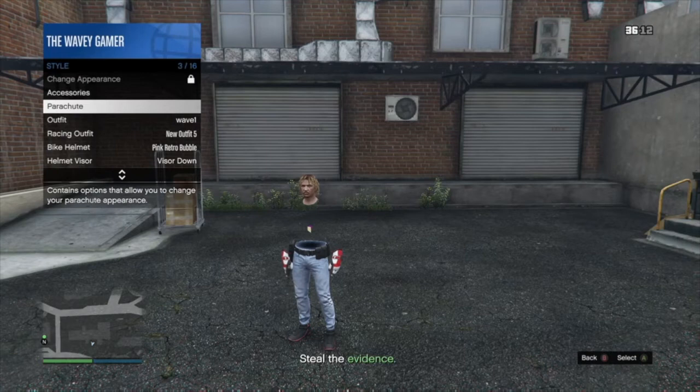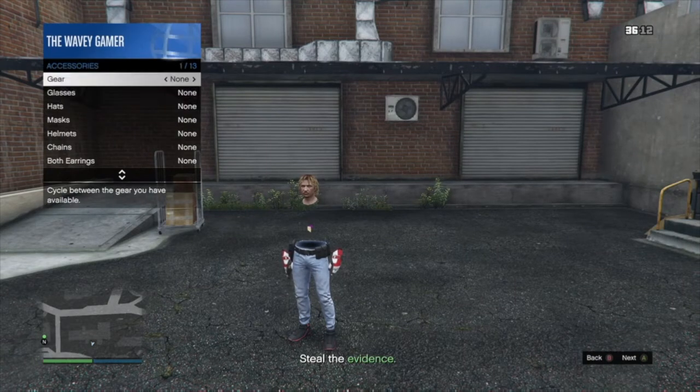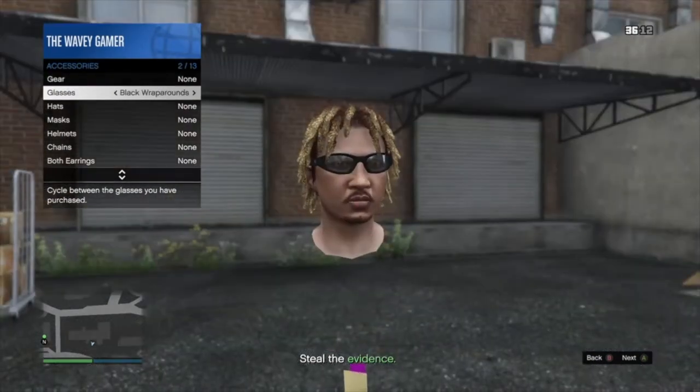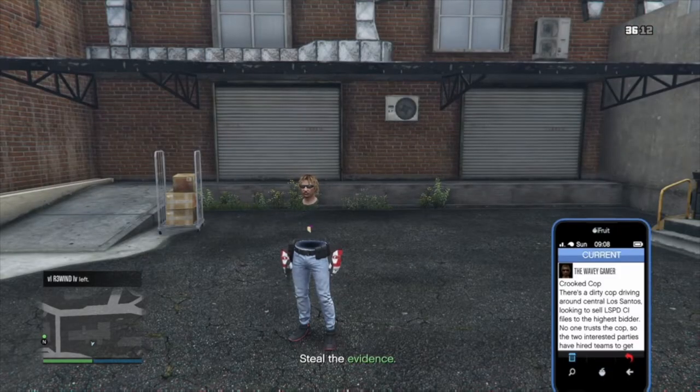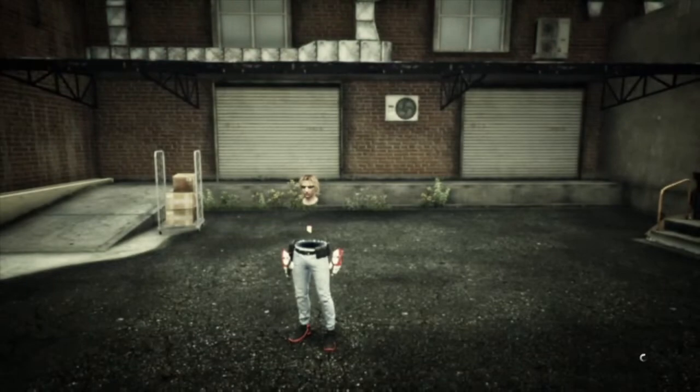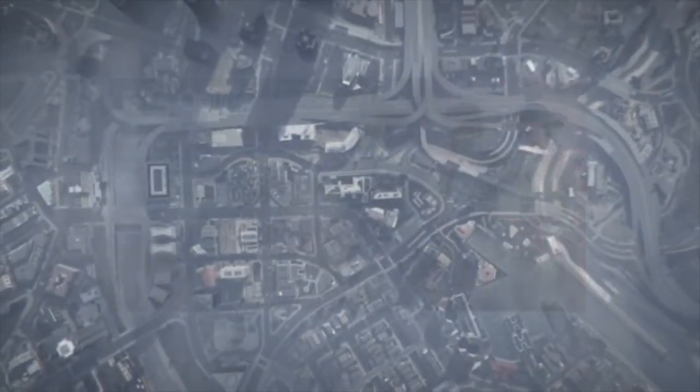To save the outfit, open up the interaction menu, go to style, accessories, and put on some sunglasses or a rebreather. Back out of the interaction menu and quit the job. Spawn back into your invite-only session, then go save the outfit — it's pretty much that simple.